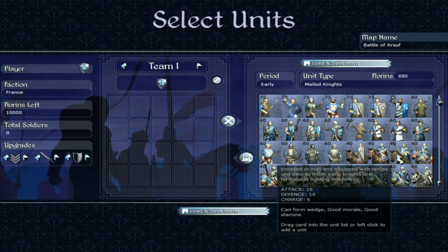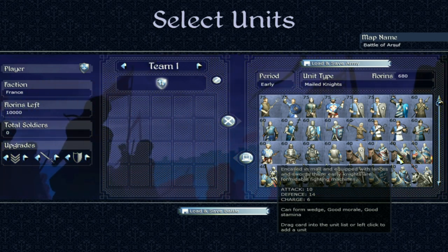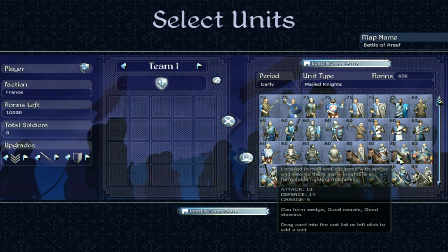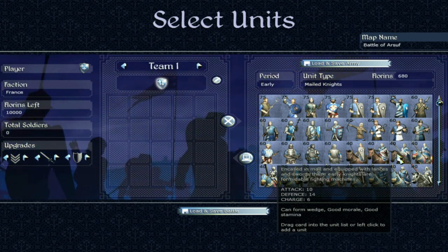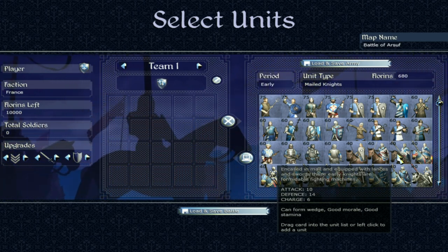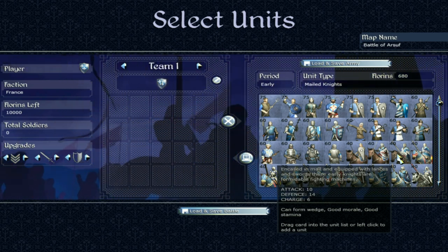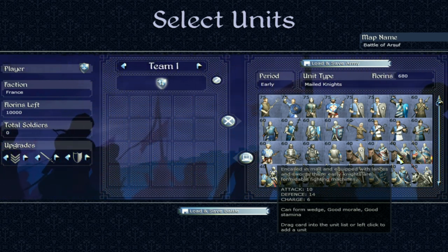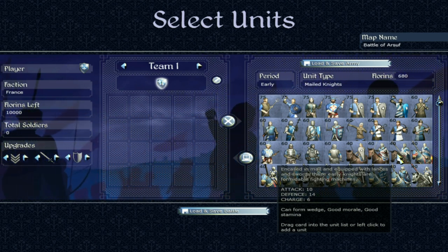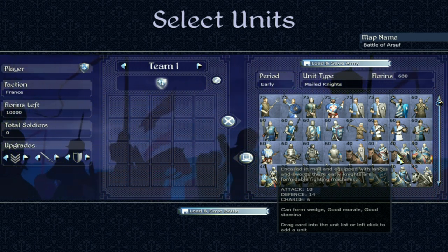Mail Knights — this is where the improvements are really evident. Encased in mail armour, they have a defense of 14 which is very solid. Early archers won't be as effective against them. Good morale and good stamina means they're hard to break down and can fight a little bit longer — which is valuable for cavalry that can often only manage one-off charges before getting stuck. Attack of 10 is good as well.